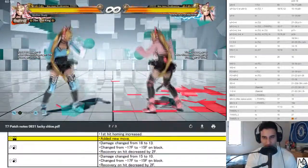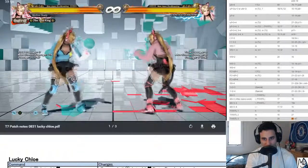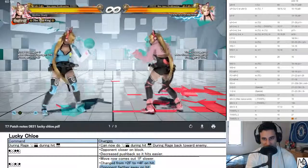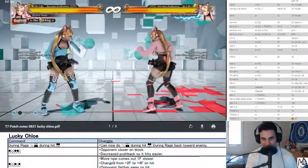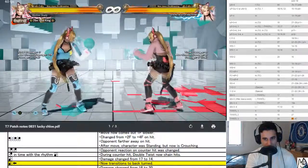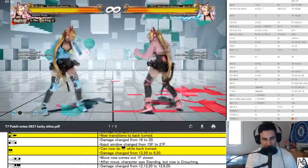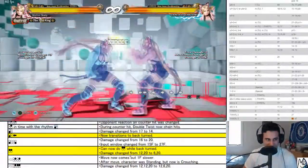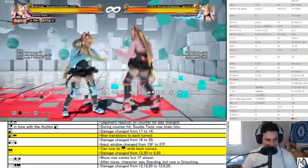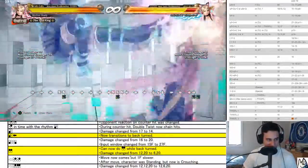Let's go back to the top. Rage from back turn — this was supposed to be a change that needed to happen. One two one — this was nice because this gives you the same changes we were talking about earlier. Two two reaction on counter has changed — this was unnecessary. Yeah, the back one — they took away a lot of her damage on the wall with the back one but they gave it to three four.